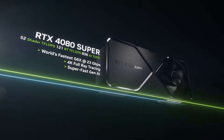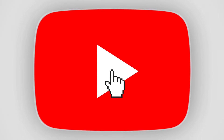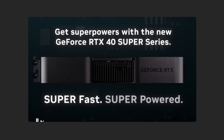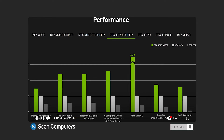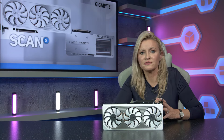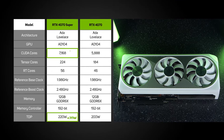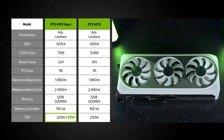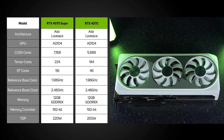You can actually see the full specs of all of the Super cards and how they fare against one another in a video we released a couple of months ago. At the same price as the original non-Super version, the Nvidia RTX 4070 Super gives you 1,280 more CUDA cores and a 20-watt higher TDP — so more power and more capability for no extra cost. What's not to love?